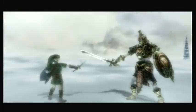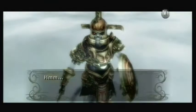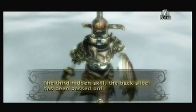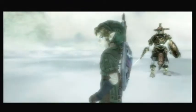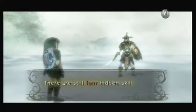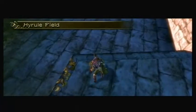Unlike Wind Waker, we don't have to wait for a parry attack in order to do it — we can do it at will. How do we neglect sword training when we're on a quest to save the world?